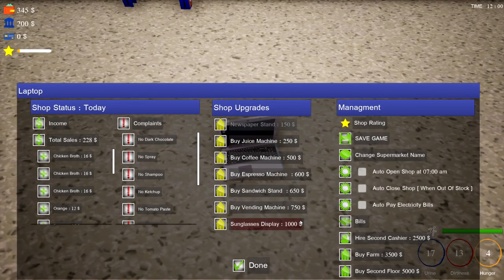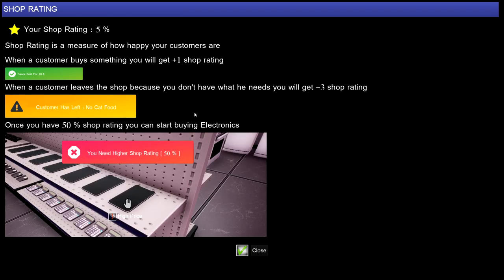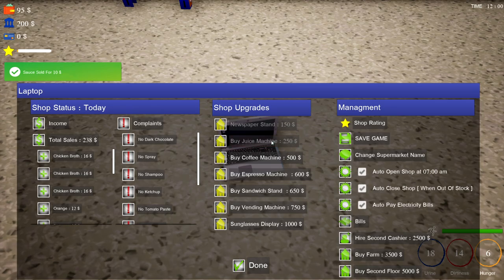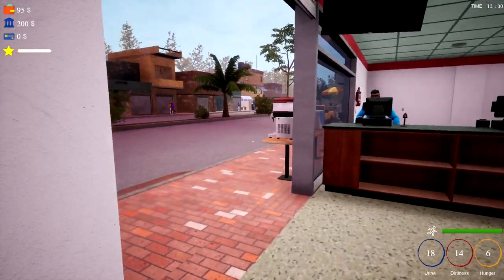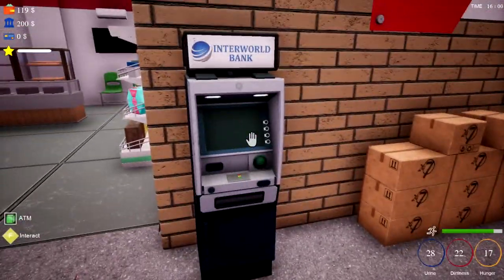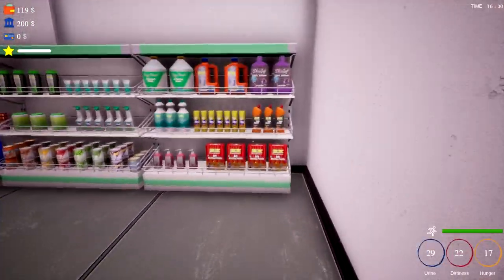We've got a newspaper stand, sunglasses display, a grand for something. Auto shop open at seven - look at this! Pay electricity bills - I don't know how to do that. Buy a farm, buy a second floor! Shop rating - five percent. It's a measure of how happy customers are: plus one when a customer buys something, minus three when they leave because you don't have what they need.